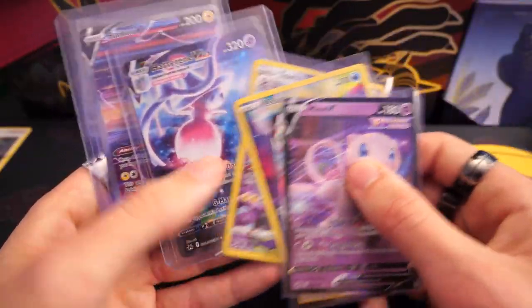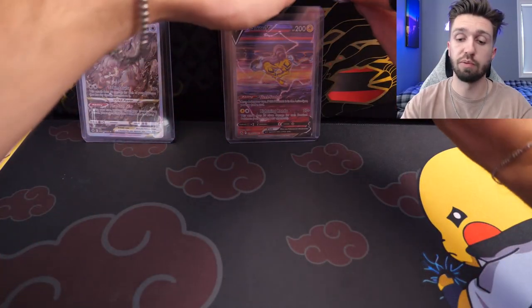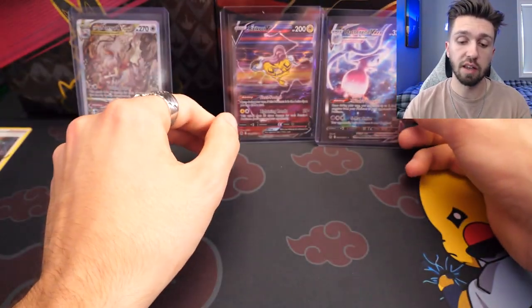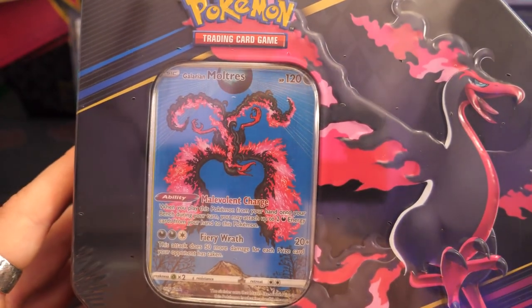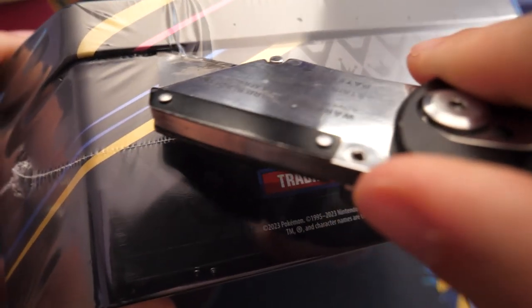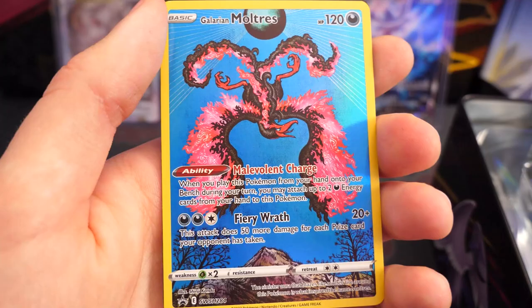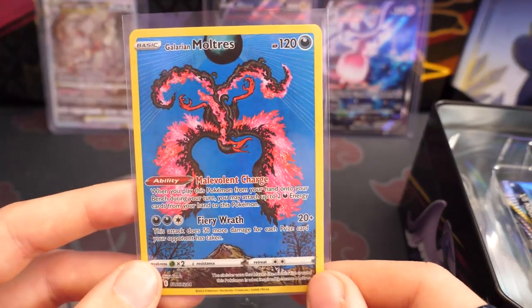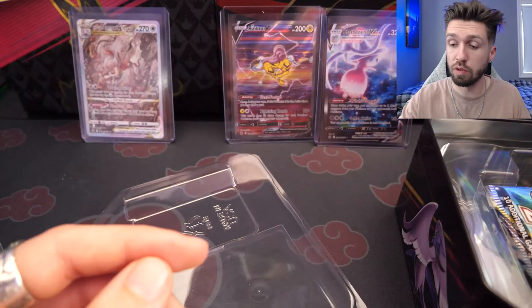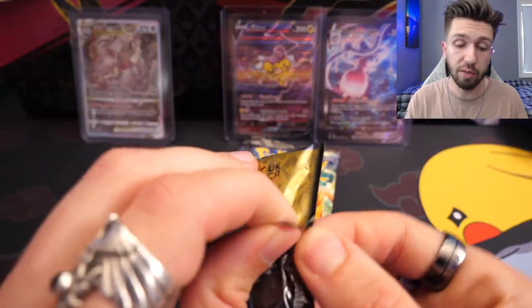Everything we got from the Zapdos tin — it did way better than the Articuno. I am gobsmacked. The Crown Zenith packs are just juiced, brimming to the brim with juice. Now we move on to the third and final of the bird tins — the Moltres. Arguably the sexiest looking card of the three. Let's unbox this beauty. The heat we pulled so far has been ridiculous. Remember we've got one more lucky Pikachu rub, and we might have to use that on our final tin.